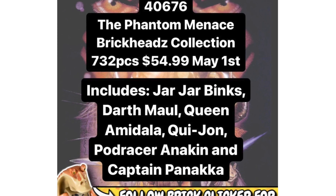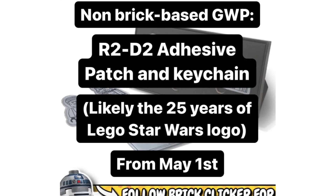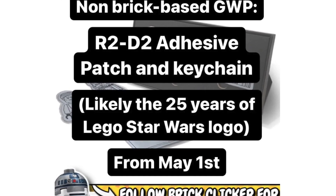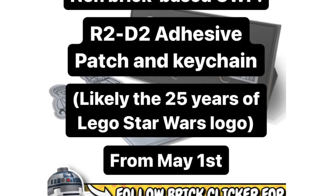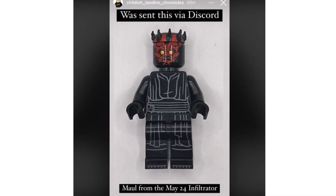For the May 4th promos, we have a battle droid carrier — 262 pieces, 6 B1 battle droids — and also we have an R2-D2 patch and keychain as a gift with purchase that go along for May 4th for Star Wars. We also got a few minifigures leaked as well, including Cad Bane, Darth Maul, and White Darth Vader.